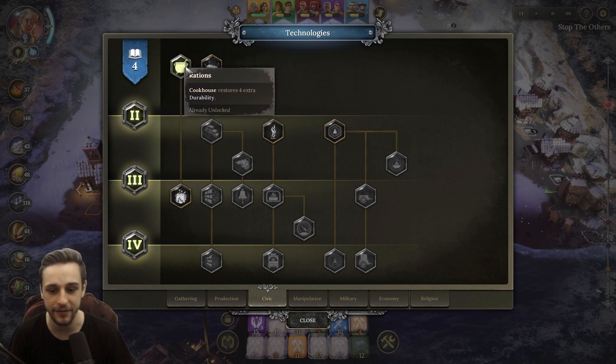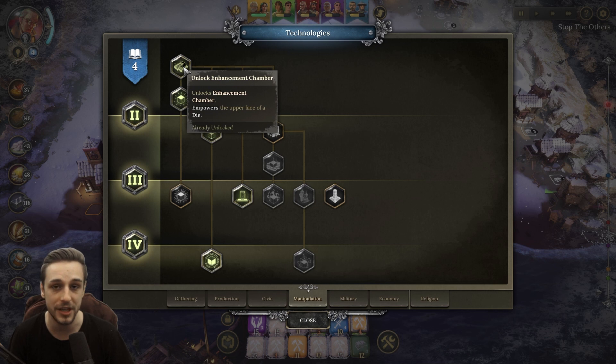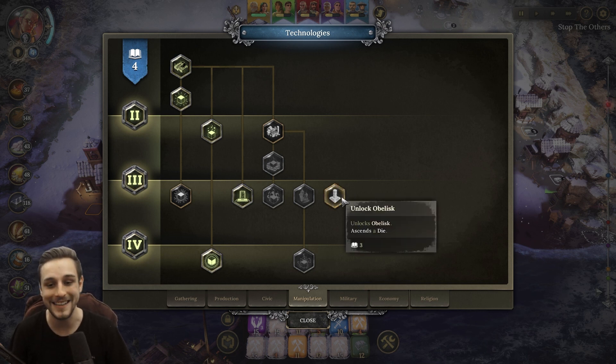I highly recommend getting the cookhouse upgrade very early. I would also push for the enhancement chamber as early as possible, as it allows you to improve your dice and increase the numerical value on the face to make them more effective. You can then start getting the forge laboratory and the obelisk, which help you merge dice together, construct a custom die with all the faces you'd like, and ascend your dice to be used in future runs as well.